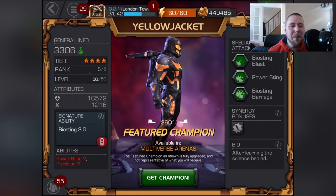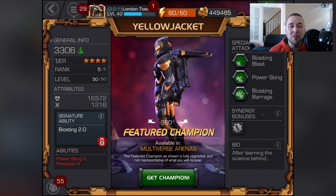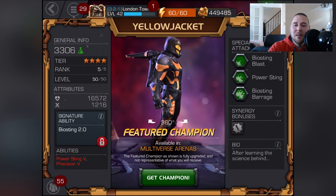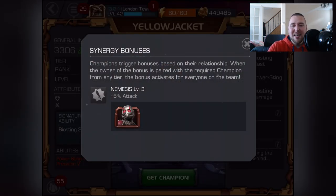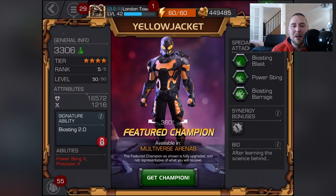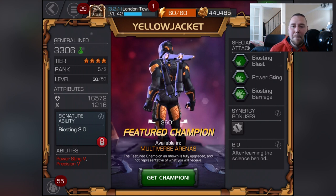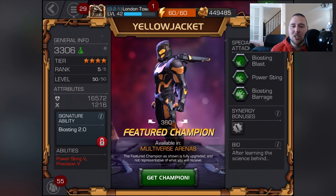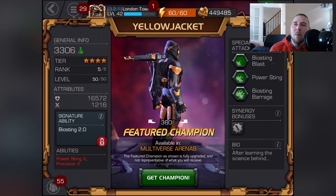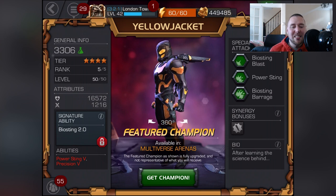When he's fully ranked up, his abilities are Power Sting level 5 and Precision level 5, with Ant-Man bonuses at six percent. His special attacks are Bio Sting Blast, Power Sting, and Bio Sting Barrage. We've already seen all of those attacks — go back and check a couple of my other videos where I show you all the attacks, first, second, and third.